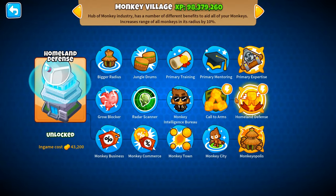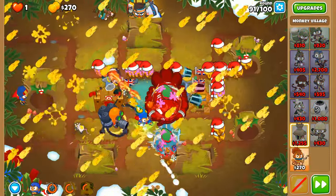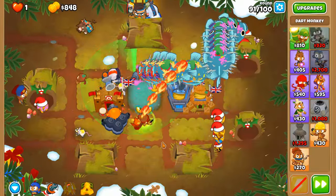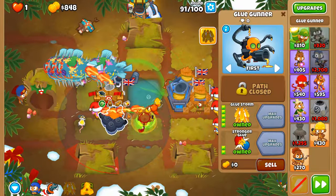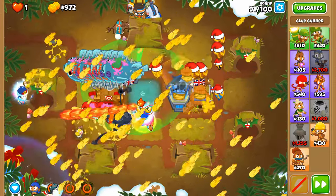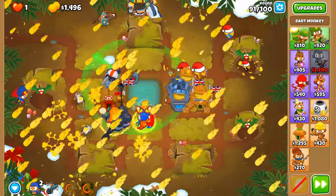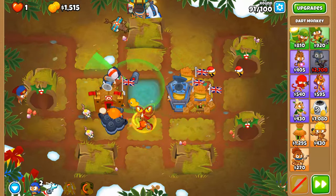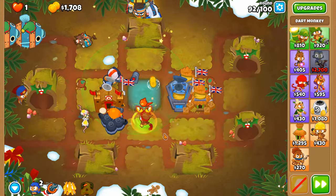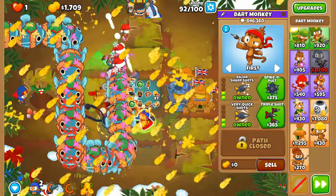We got ourselves Call to Arms, folks! Three forms of increasing fire rate. We'll see Jungle Drums as well to increase the fire rate ten-thousandfold. Now balloons, you are going to see the might of a thousand True Sun Gods wielded into the darts of this dart monkey.